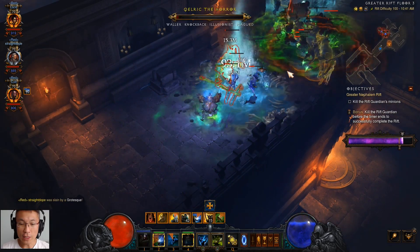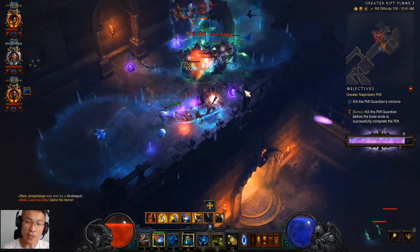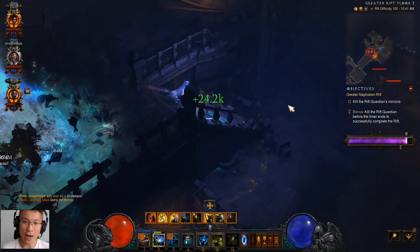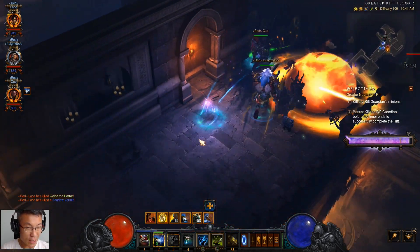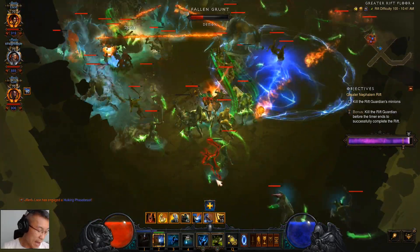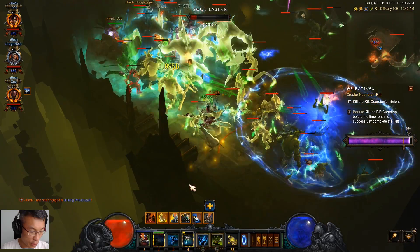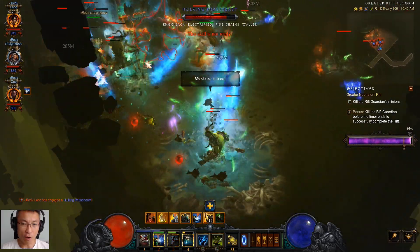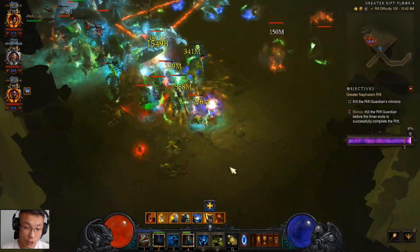You can see a little bean icon on the hotbar — a buff, the third one, at 15 stacks. Every successful attack builds one stack, up to 15, but it will fall off if you don't attack something within a certain time frame. Every stack gives you attack speed, and every stack also gives you dodge. So if your Gogok of Swiftness is rank 100, you get 15% attack speed — which is pretty decent for a Witch Doctor standing still dealing lots of damage — and also 22.5% dodge overall, plus 15% cooldown reduction.